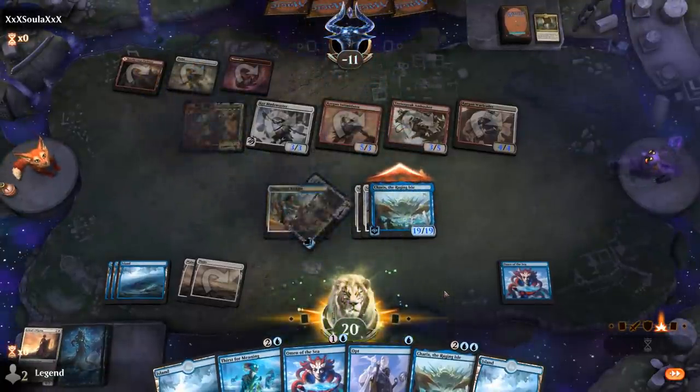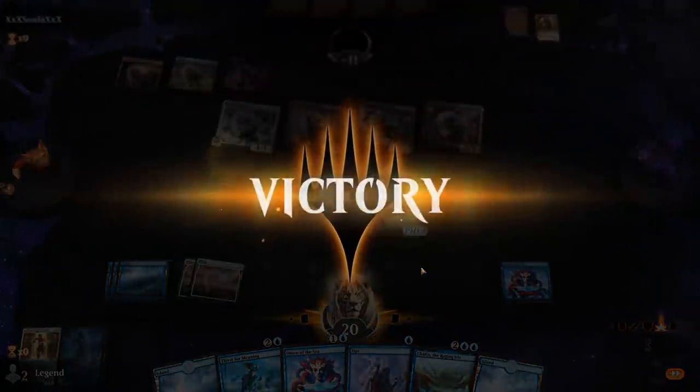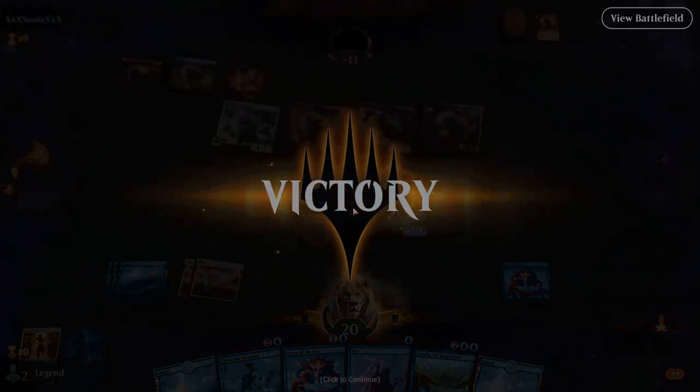They don't block. Surprise Solid Footing for 19 damage. Red-White Warriors also falls to our blue-white Karyx deck. I'm sure they were shell-shocked there at the end.